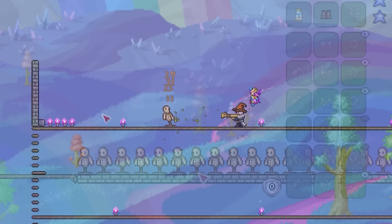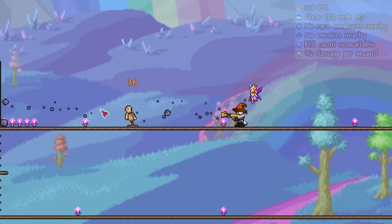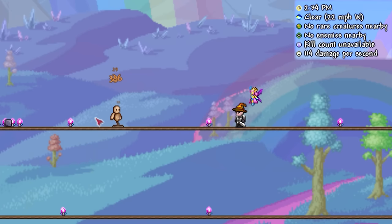As you'd expect, the Sandgun uses sand as ammunition. When fired, the projectiles are affected by gravity and will turn into an actual sand block when striking a surface. The type of sand used does actually have an impact too. By using Pearl Sand, Ebon Sand, or Crim Sand, the projectiles will infinitely pierce, significantly improving its performance.